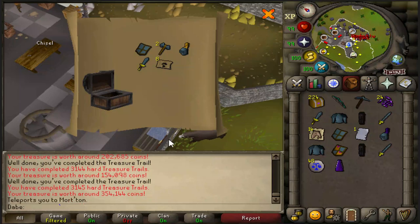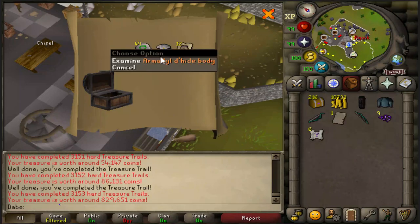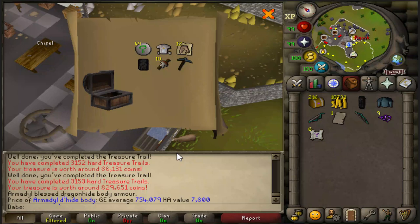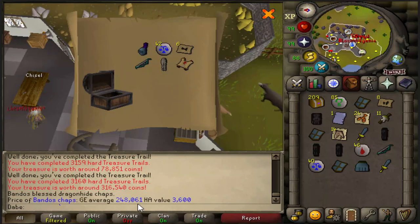Are Morton Teleports still worth a ton? 22.5k each — wow. Arma Dhide top, 754k. This one was always pretty expensive, but you can definitely see the inflated price. The Bandos Dhide Chaps are a little bit cheaper than the other ones, but still good. And my 11th Master!